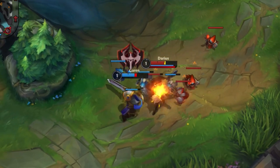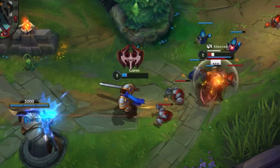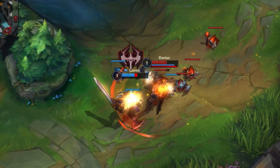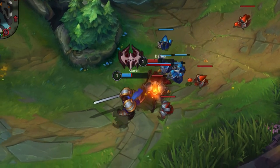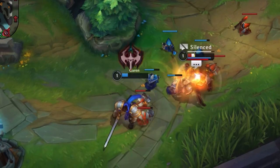In between my basic attacks, I walk him into my minions and run away from his. Because of this, I only take 1 attack from his ranged minion, but all 4 of my minions were unloading into him the entire time. So even though he deals twice as much damage, he cannot compete with a full wave of minion DPS.